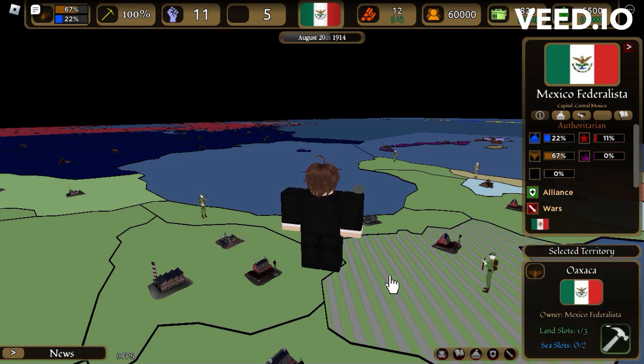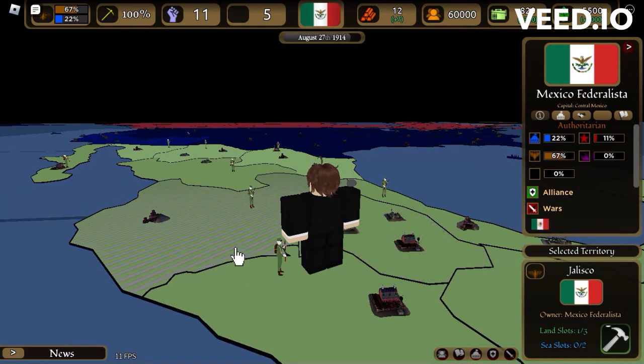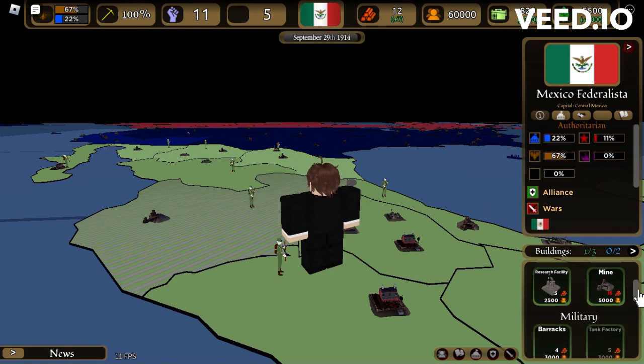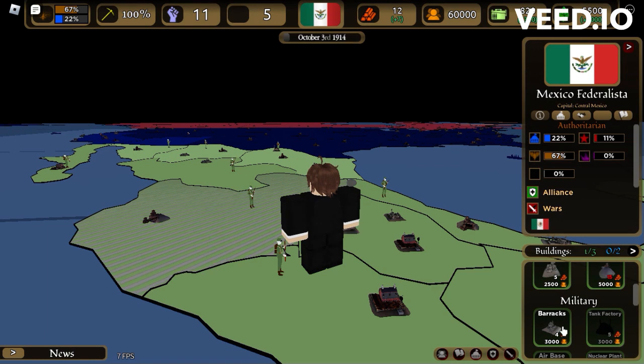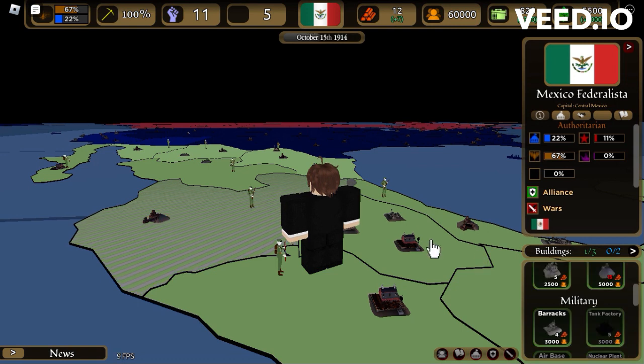Say you want to get more troops. You go click on the land, click the little building tool. Look at this factory — it's for this little thing. Farm is for this. I have no clue how to get more resources. Then you scroll down to military to get a barrack. You want to build a barrack, but I actually already have a barrack here.